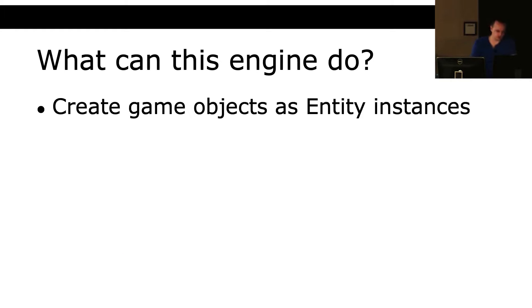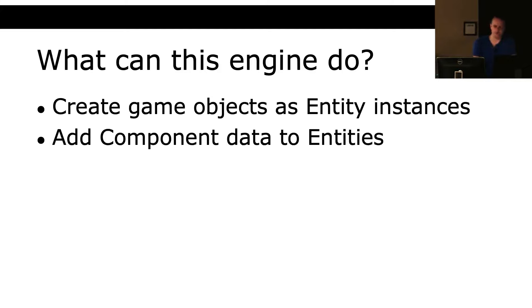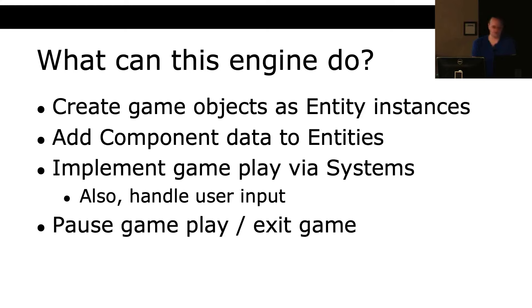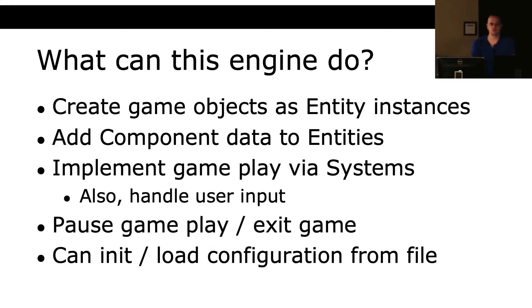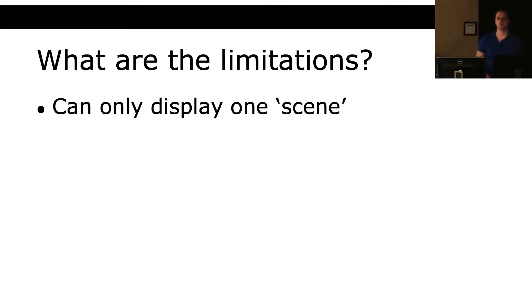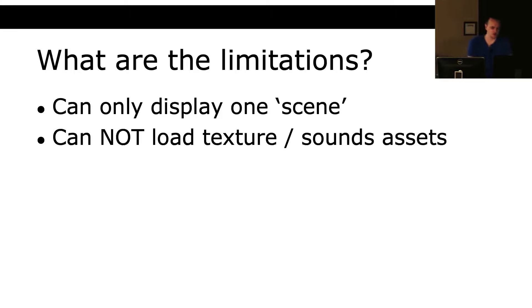What can this game engine actually do? It can create game objects as entity instances, add component data to entities, implement gameplay via systems and handle user input, pause and play and exit the game, and initialize itself by loading data from a configuration file. The limitations of Assignment 2's game engine: we can only display one scene, it cannot load any texture or sound assets yet — in the future we'll have an asset manager that loads sounds and textures similar to the entity manager.